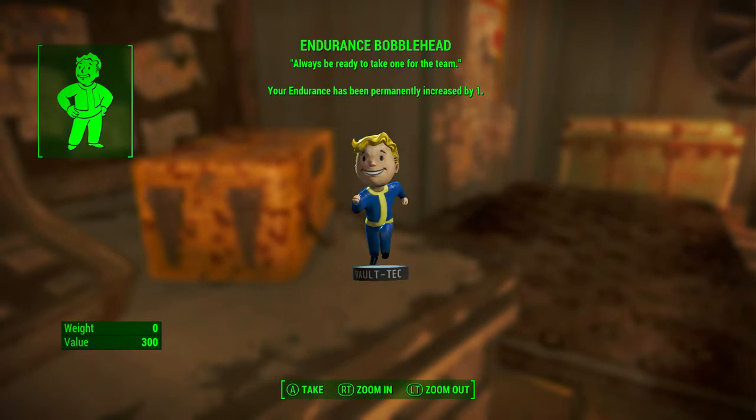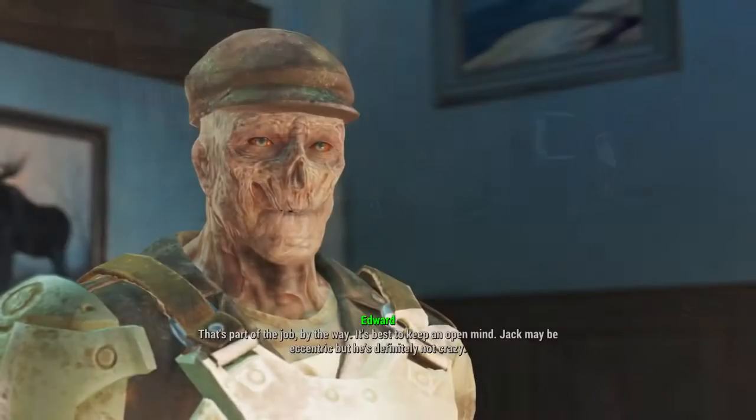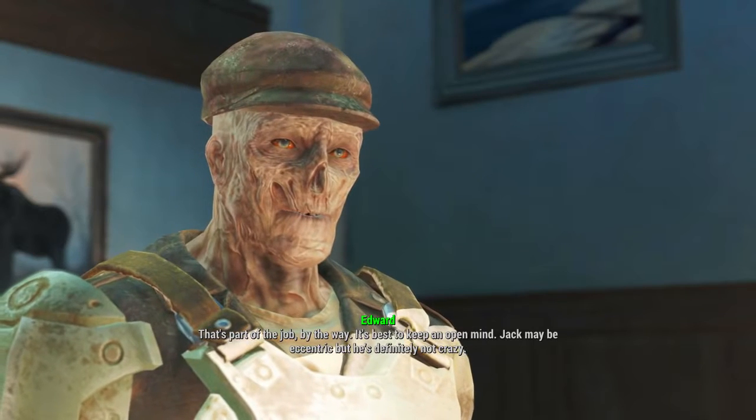When we pick it up — Endurance bobblehead: always be ready to take one for the team. Your Endurance has been permanently increased by one. Next we will be finding the Charisma bobblehead.